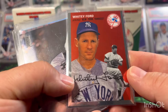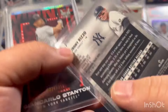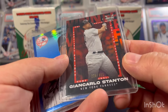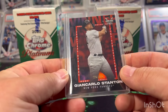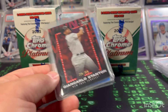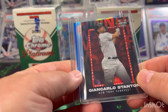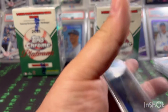Then a Whitey Ford from 23 Chrome — nice card. Stadium Club Anthony Rizzo, a 23 Stadium Club home run challenge card of Stanton numbered 226 out of 311. You enter on the Topps website — if the player hits a home run in that game you scratch the back and enter to win one of these numbered cards. And then a Hideki Matsui blue prism parallel — those are all the extras Ron added.